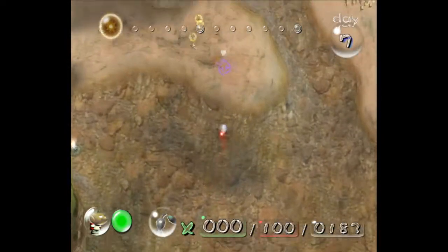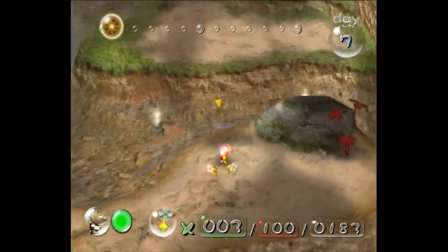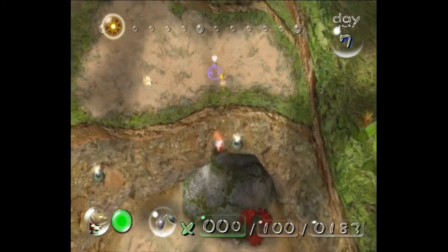Let's dismiss those guys there. You want to throw these yellows across — I like long throwing them here, but if you're not comfortable, you can walk up and regularly throw them or long throw them.